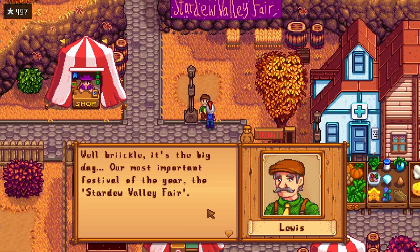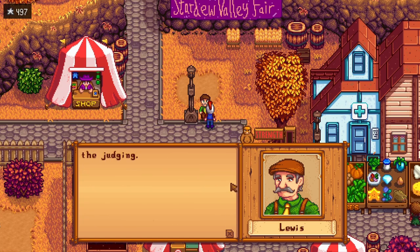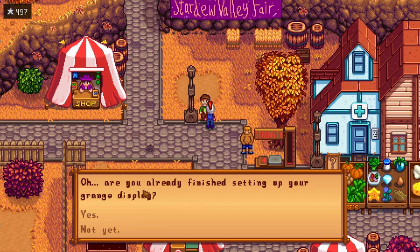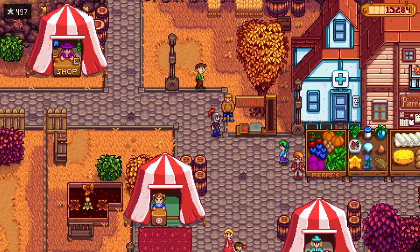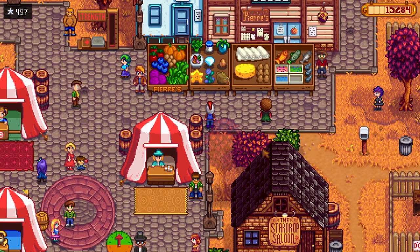That's all I really need to do besides the grange display. Mayor Lewis explains the Stardew Valley Fair — if I'd like to participate by setting up a grange display, there's an empty stand for me. I'm done setting it up! Are you already finished? Yes I am — what do I do? Oh, he's coming. Okay, moment of truth. Imagine if I don't actually win. He's looking at it — look at that diamond, Lewis! I felt like he looked at that for a while.